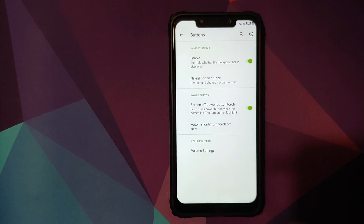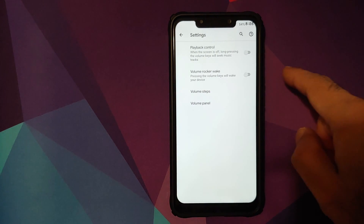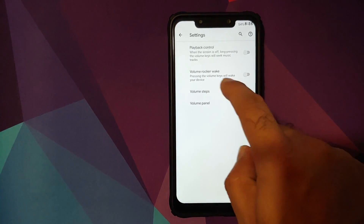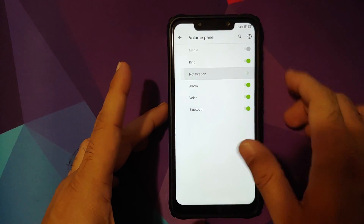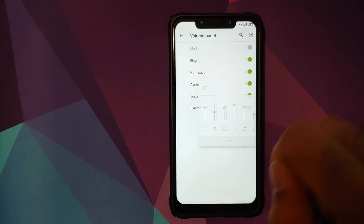You also have customizations for your volume rockers — whether you want to control music playback using the volume rockers, whether you want the screen to wake up using them, you can customize your volume steps, and you can customize the volume panel. Let's say we want alarm, voice, Bluetooth certification — and there it is, working like a boss.